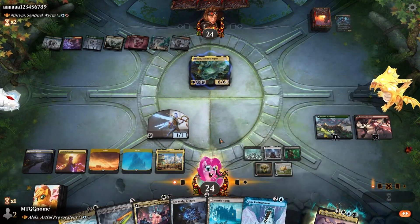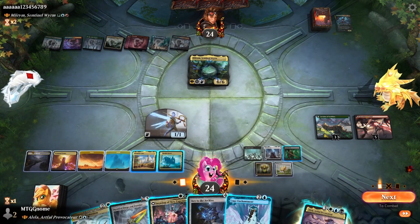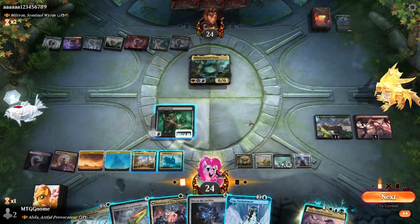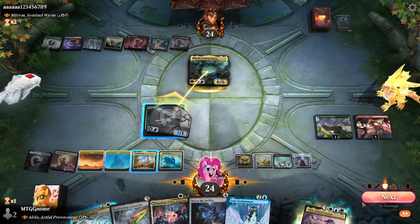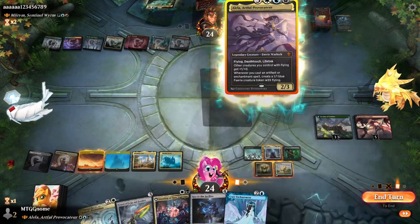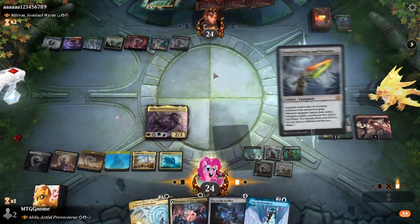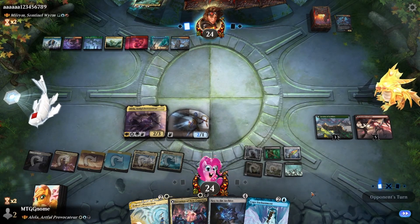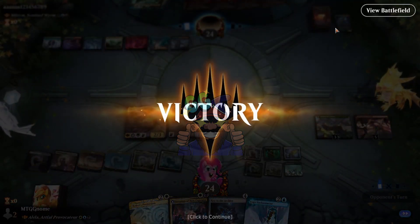They played Mirum. Unfortunately, we don't have a way to get through. We could Sword of Forge and Frontier. We'll see if he blocks. He is gonna block. I could have activated that ability at instant speed, which is really good — that would have allowed me to play some more stuff last turn, so that was my mistake. Good game. Vorpal Sword coming in clutch against Mirum.